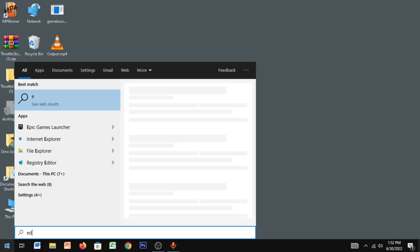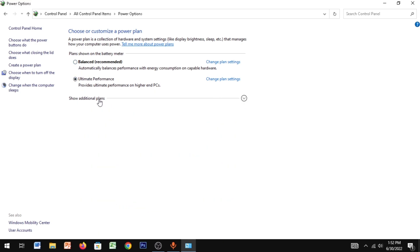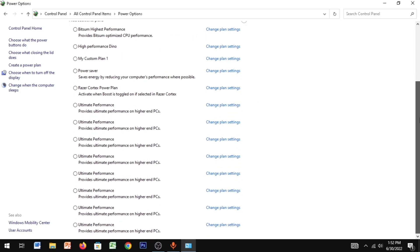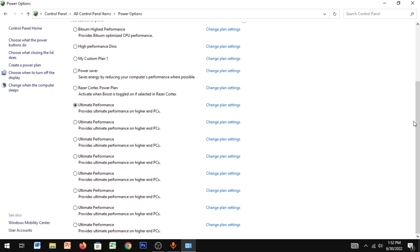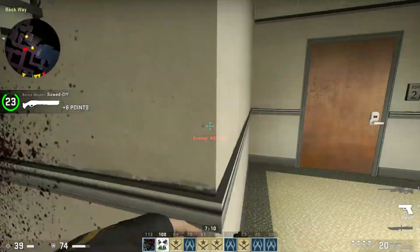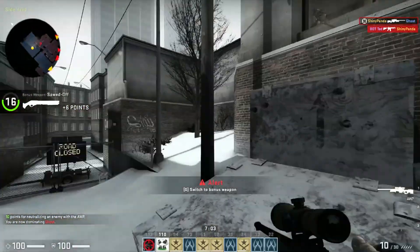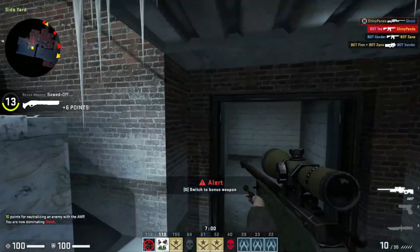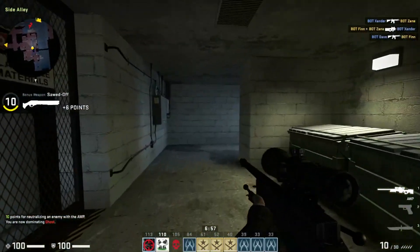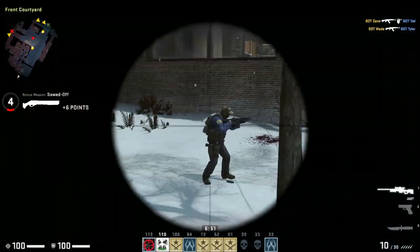Now go to Start, type in 'Edit Power Plan', go to Power Options. If you can't see the Ultimate Performance plan, click on 'Show additional plans' and select Ultimate Performance. This can really help you get much better frames and get rid of FPS drops by optimizing your PC for gaming. You definitely have to do this step if you want to get the most FPS potential in your game.